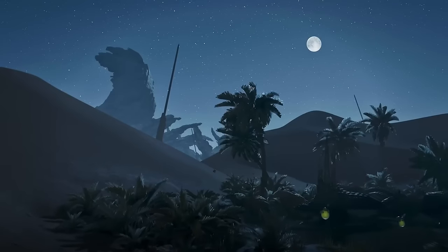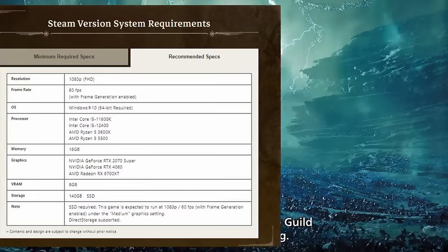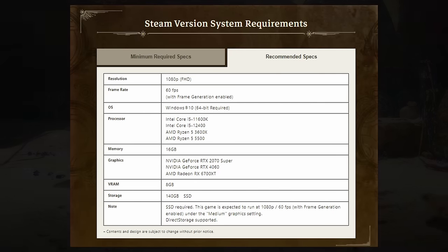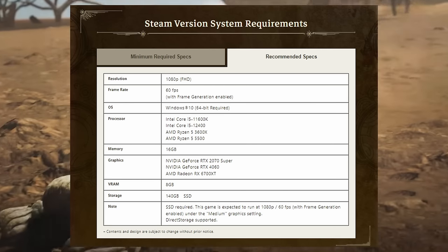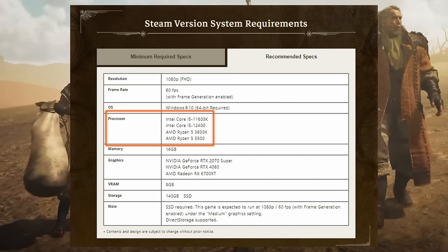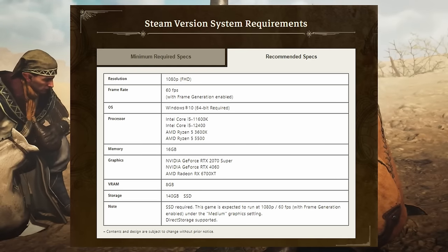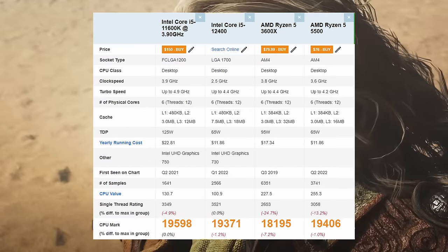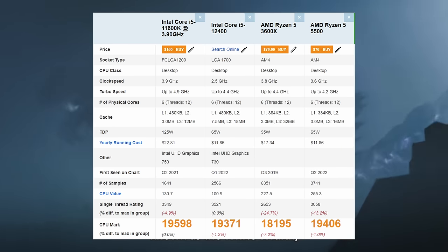Let's look at the recommended PC hardware for Monster Hunter Wilds. To run the game at 1080p and 60fps, which is the basic standard for most modern titles, they're recommending Windows 10. For CPUs, you have either Intel offerings - an i5-11600K or an i5-12400 - and for AMD CPUs, either a Ryzen 5 3600X or a Ryzen 5 5500. All of these have been available for at least two-ish years and aren't too expensive.